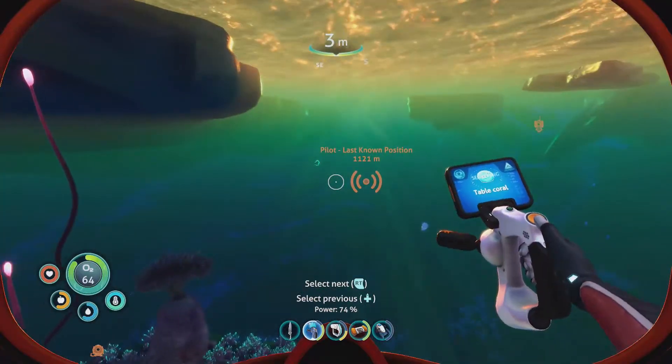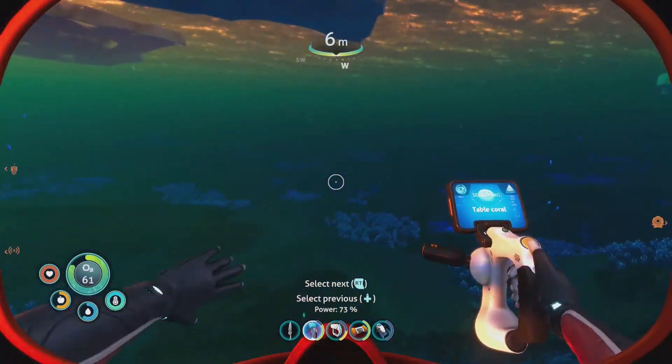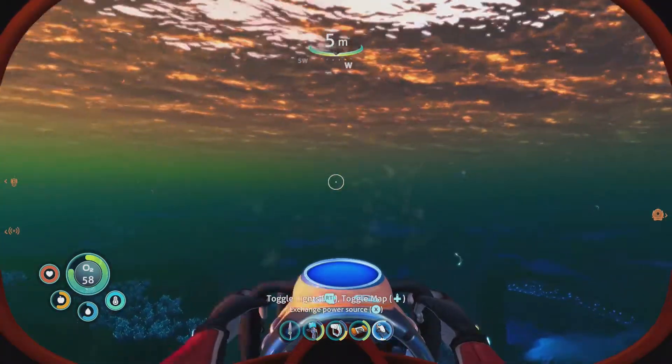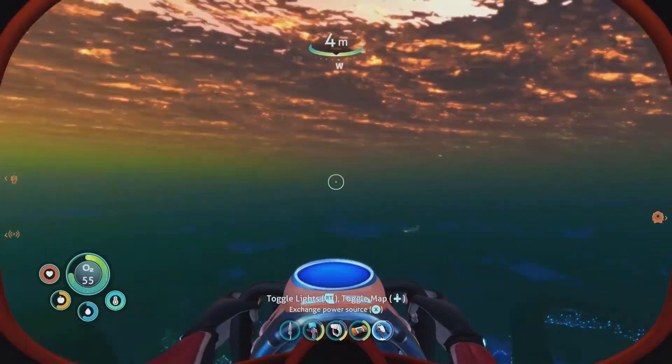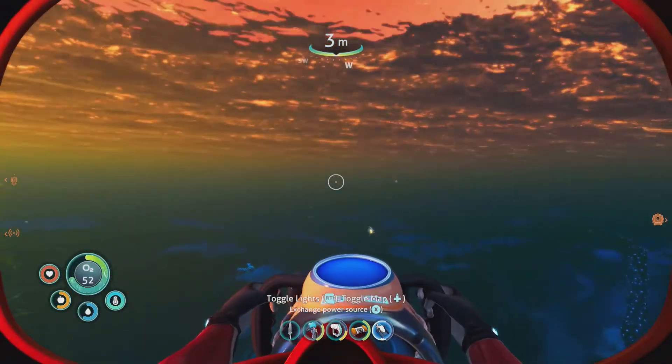Table coral and gold — that's what I need to look for. We need table coral and gold. Computer chip too. The mineral detector — you don't think it will tell us anything? Probably not. Is that thing out of battery yet? No, it's telling you no. There it is. Let's freaking go!